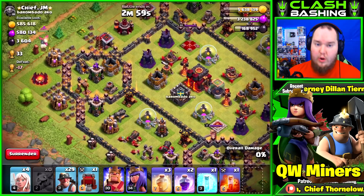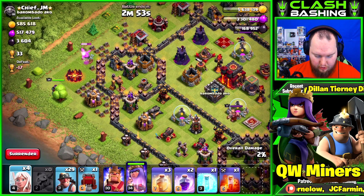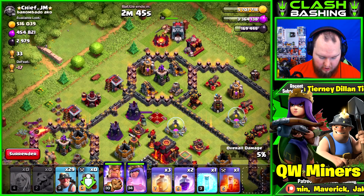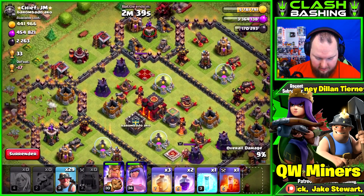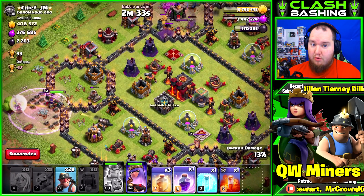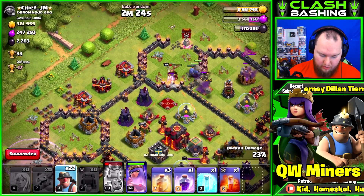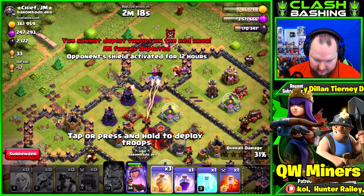Let's start with this base. We're going to queen walk down one side, and then use our king. I'm requesting valkyries or bowlers - you can get a PEKKA or wizards but I like valkyries and bowlers - to send down the other side just to get the funnel. We'll use the wrecker as well since we have it. We bring two rage spells: one for the queen walk and the other for the miners, getting them through areas with a lot of damage.